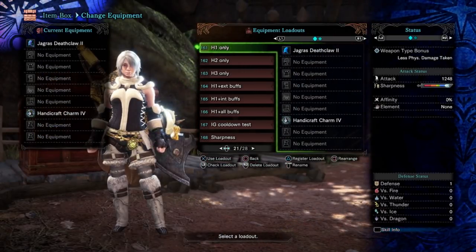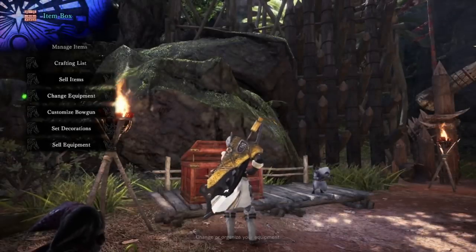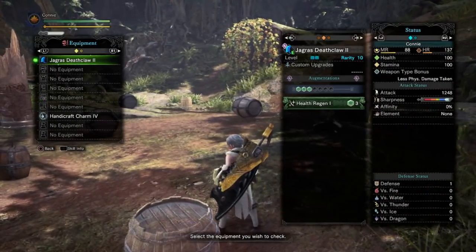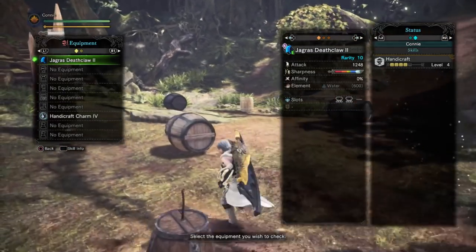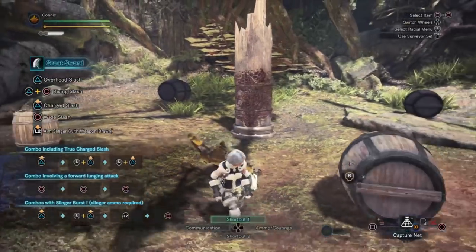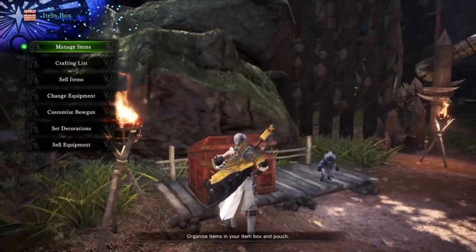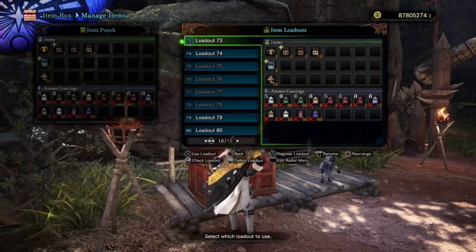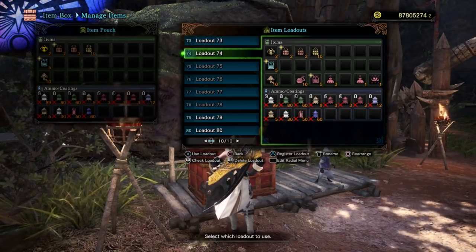We are here, so now I'm going to put on my health augment level one greatsword set just to prove that there aren't any other skills at play here. We can see health regen 3, that's it, and we can see handicraft 4, that's it - that's just so I have to sharpen less. We have a standardized item set - in fact we have two. We have one that has none of the armor charms, armor talons or buff items, and one that does have them.